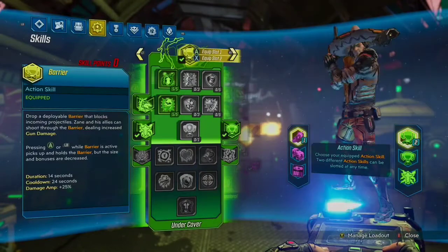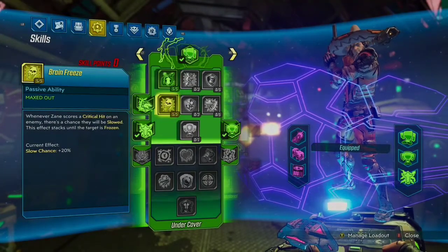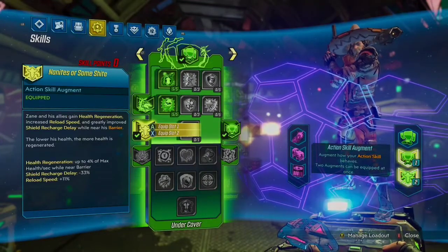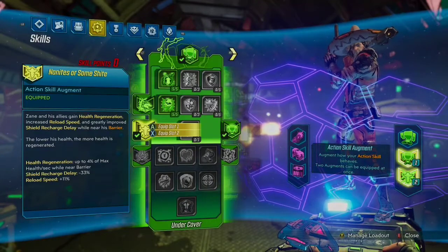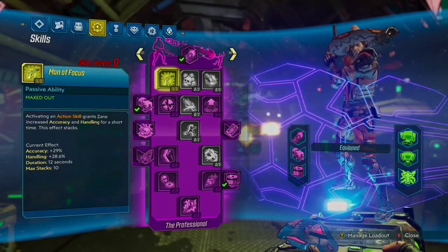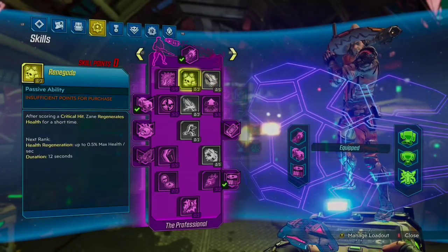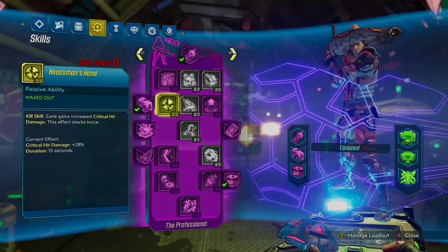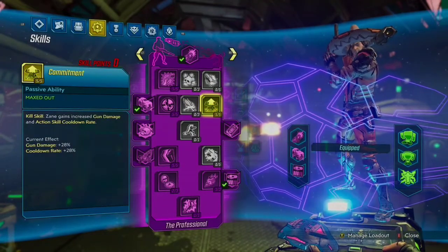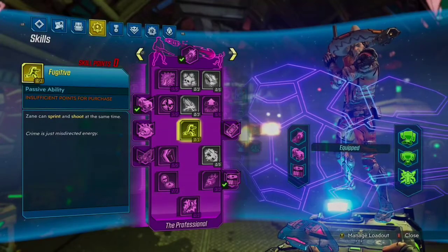Usually with Zane's builds, you do not have to take as much Good Misfortune or Borrowed Time as I do in this setup. The reason being is that I'm not running the Seeing Dead, where you basically just have to fire a gun to get and keep your kill skills up — as well as the Spy Class mod, which does the same as long as you're spamming the Mantis Cannon. I need that added bonus in order to keep my barrier up for an indefinite amount of time. The barrier is your lifeline because your shield is basically going to be down the entire time. However, with the Terror mixed with the Triple Fleet, which is also really good because Violent Momentum scales a lot higher than shown on the card.